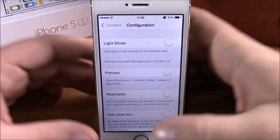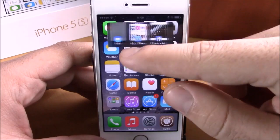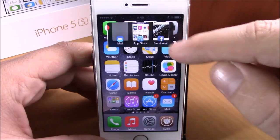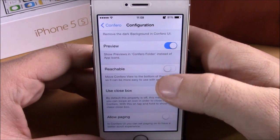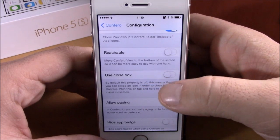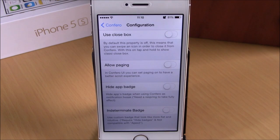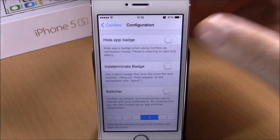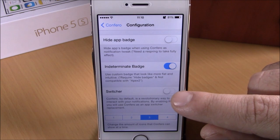Under Preview, if you enable this you will have a preview of the apps just like in the app switcher — little cards showing a preview of the apps that have badges. Under Reachable, enabling this will place Confero down at the bottom of your device so you can easily reach it with one hand. You also have Use Close Box — enabling this lets you close apps by tapping them and hitting the X button instead of swiping up. Lower down you have Allow Paging, which enables paging on Confero, and you can also hide app badges.